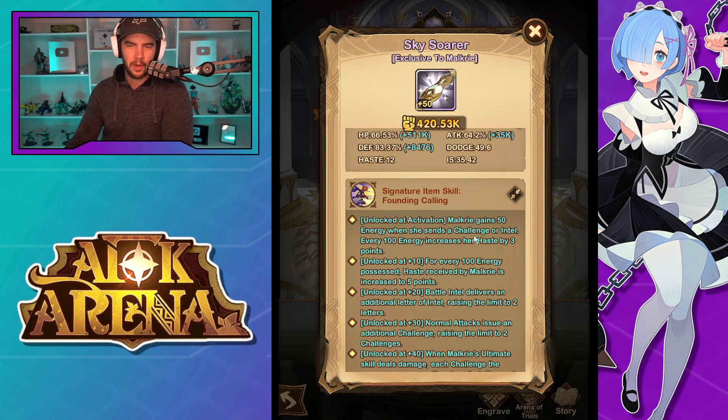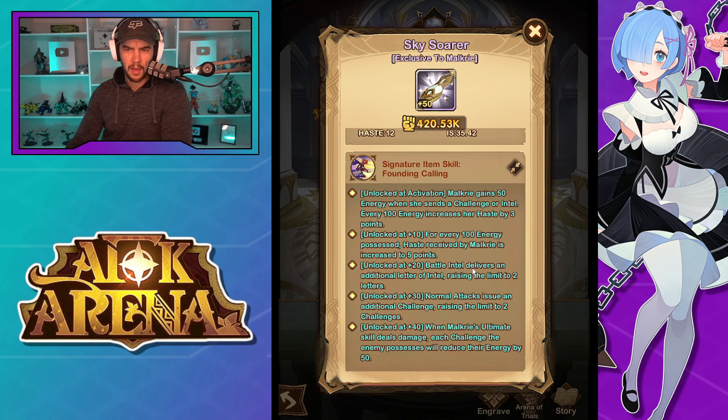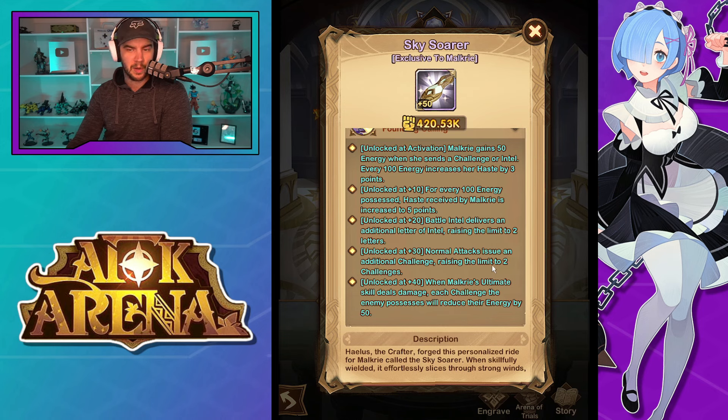Jumping into the signature item: Malkyrie gains 50 energy when she sends a challenge or intel, and every 100 energy increases her haste by three points — basically just increasing her haste faster. For every 100 energy possessed, haste received is increased to five points. At level 20, Battle Intel delivers an additional letter of intel, raising the limit to two letters; normal attacks issue an additional challenge, raising the limit to two challenges. This is good because once she gets all the challenges out she'll use her ultimate. I'm assuming this means she issues challenges to two enemies at a time — we'll have to wait and see.